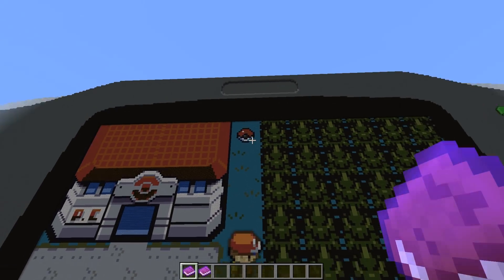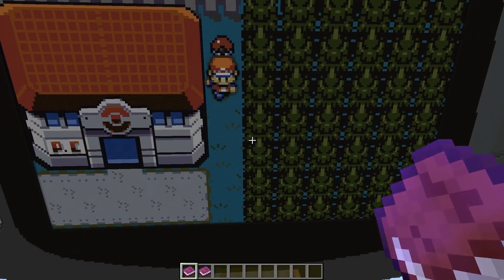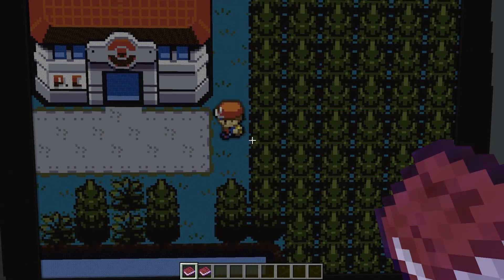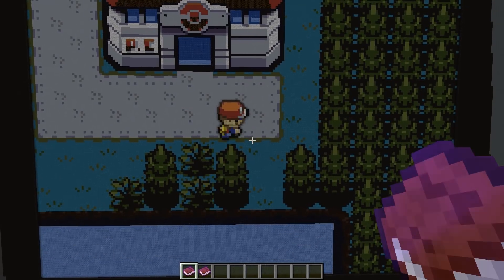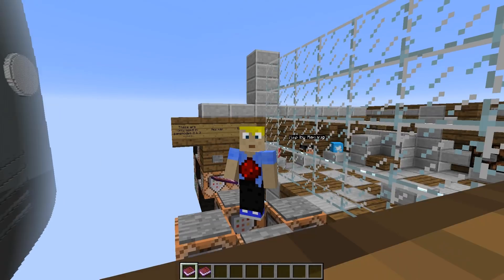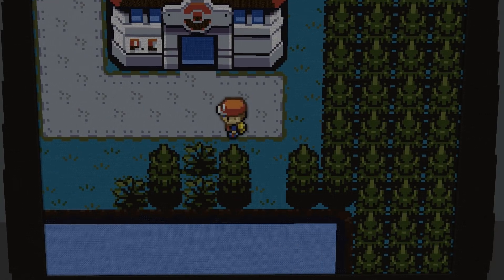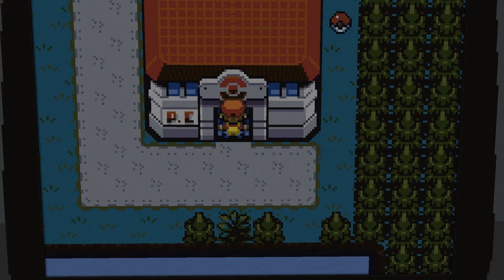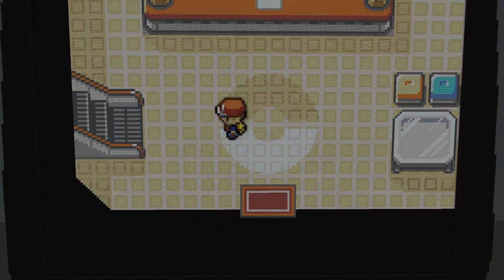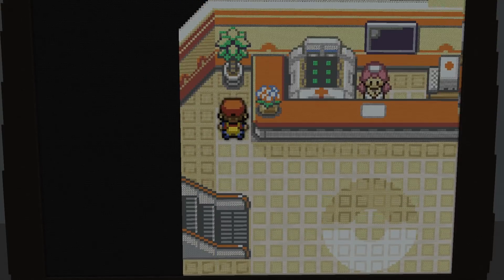I can see a Pokeball — pressing space to interact with it says 'in progress,' so that's not working yet. Walking left, downwards — impressive that something like this works in Minecraft. Walking back up, I can even enter a building — this is a Pokemon Center. The whole scene loads and I can see sandstone on the floor, quartz blocks, and so on.